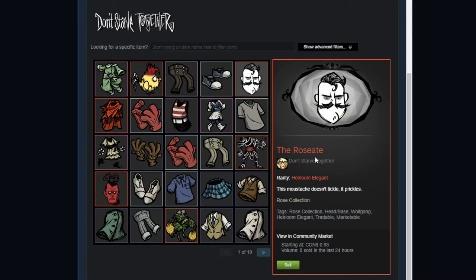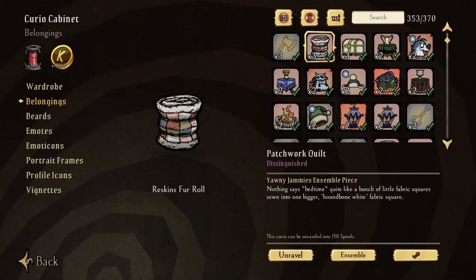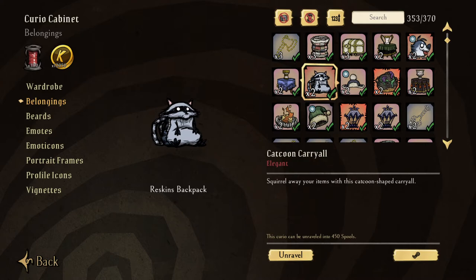An heirloom elegant only ends up costing around 90 cents, so you can end up completing your quest to eventually have a full set of gear in Don't Starve Together. That is how you sell something on the marketplace. Of course it's at your own discretion — you can decide if you want to sell something at a higher price, but if you want to undercut the other person currently selling an item, the best idea is to try to stay a little bit below market value.